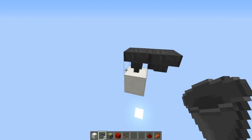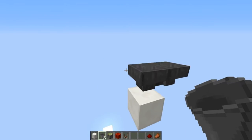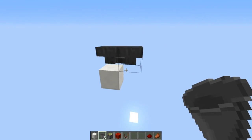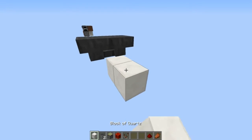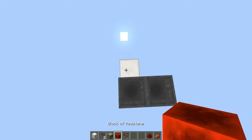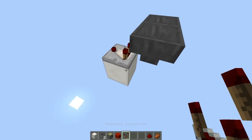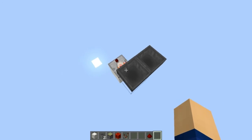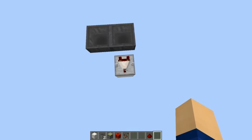To start off, we're just gonna place two hoppers facing into each other, like that. Then we go one block up and add in a comparator — do nothing on that. Then we can add in our rotten flesh in there.